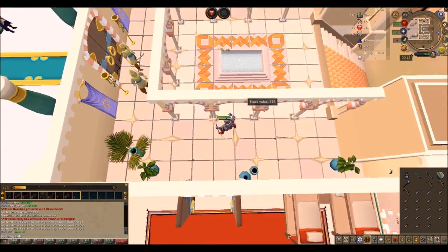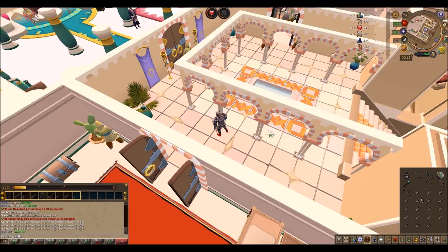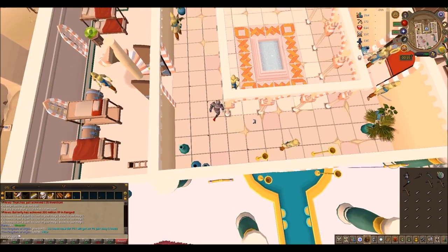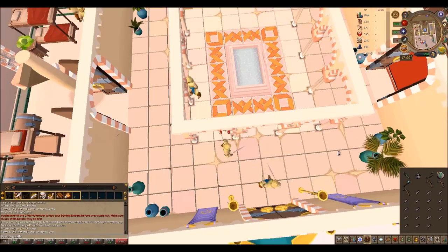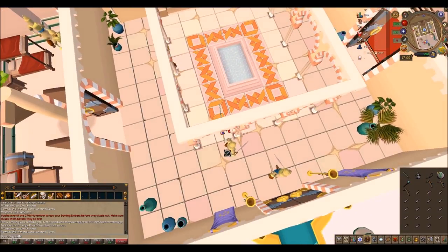I don't know what this guy's deal is but he needs to get off my back — I'm gonna pwn you, noob! Okay, once you got him down — he dropped some pretty high level armor there but we don't need it. After you kill the first soldier using range, take out your sword and kill a second soldier real quick. I kill this guy much faster.